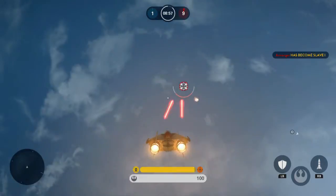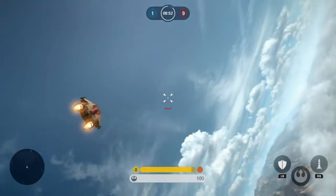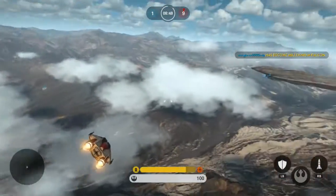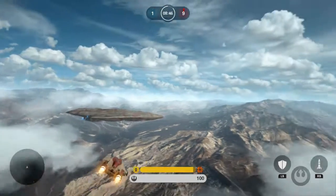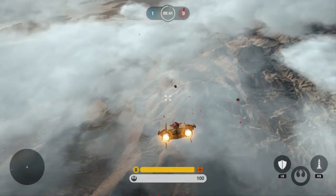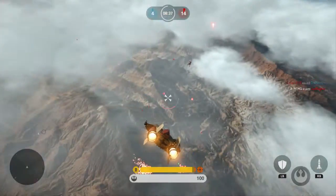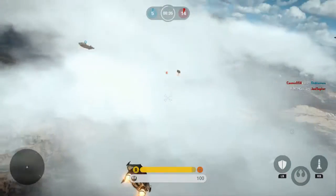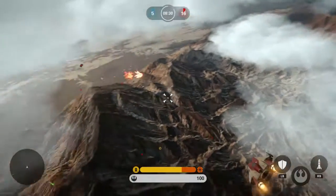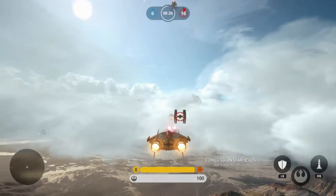Right now we're checking out Fighter Squadron — getting a flight of ships around. This is freaking awesome. I'm flying an A-Wing, so I'm one of the Rebels. We're taking out the Imperials. This is the ship like Han Solo flew in Star Wars, man. It's a bad son of a bitch. I really enjoy this game. I loved Air Superiority on Battlefield, and Fighter Squadron on Battlefront is just as fun if not funner.